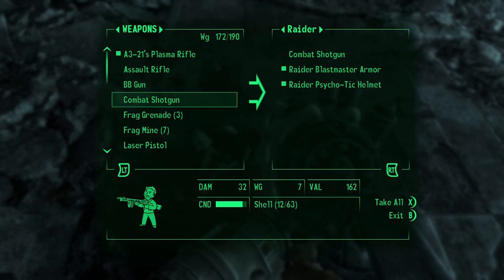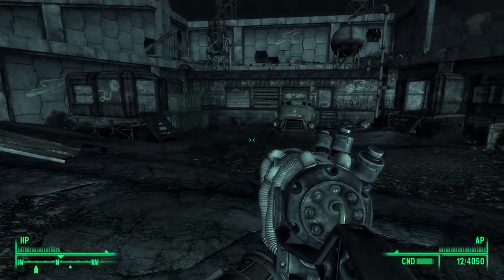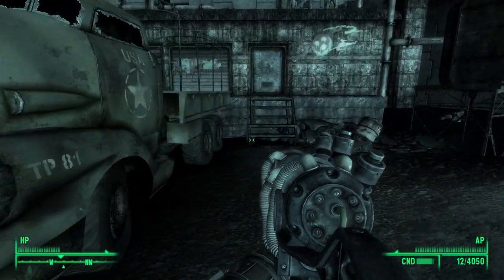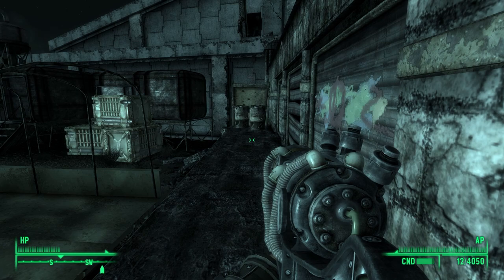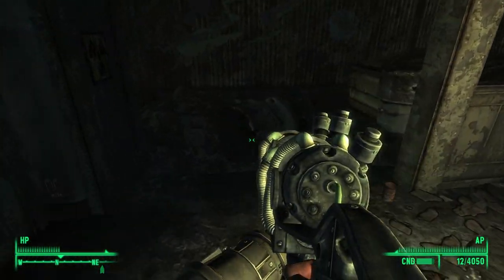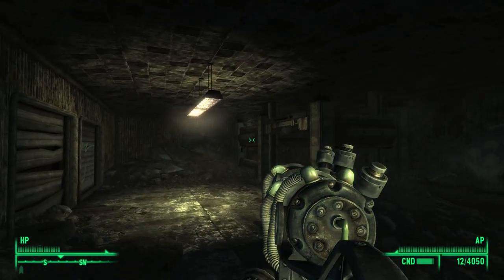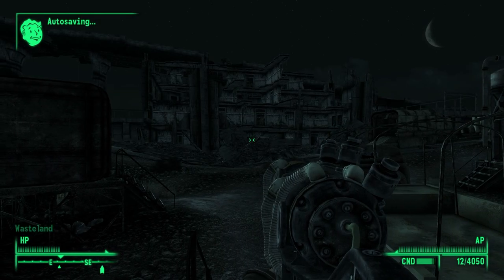Do I still have a combat shotgun? I do — it's in pretty good condition. What's even here? I just wanted to come over here and kill everybody for the hell of it. There's a door over here — Wheaton Armory. Should we even try it? Let's do a quick peek. Enclave personnel — it's radiated. I think we're gonna come back here some other time.